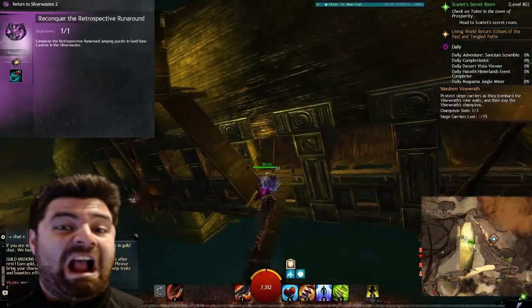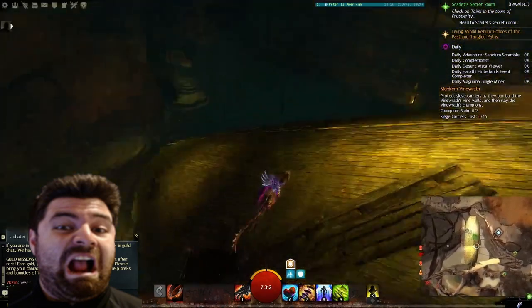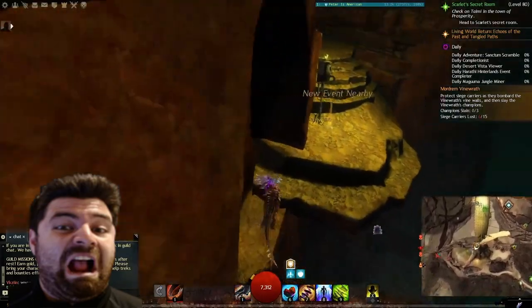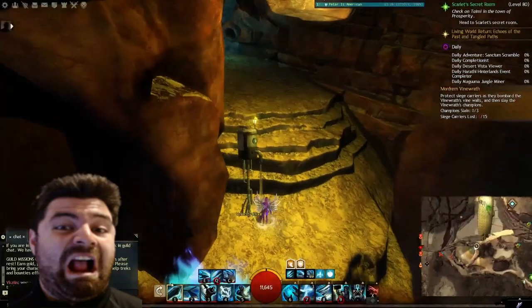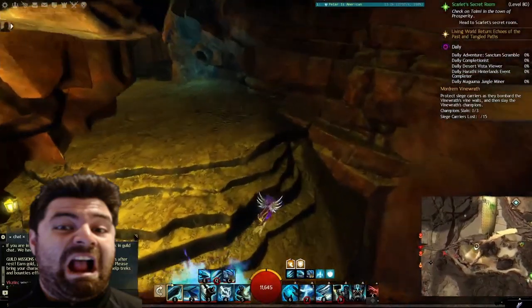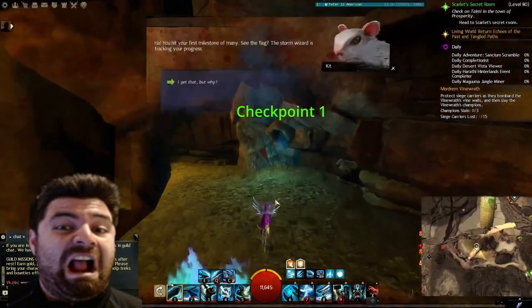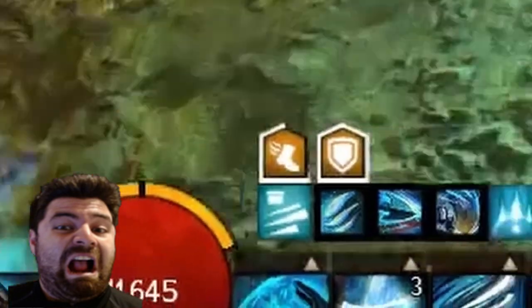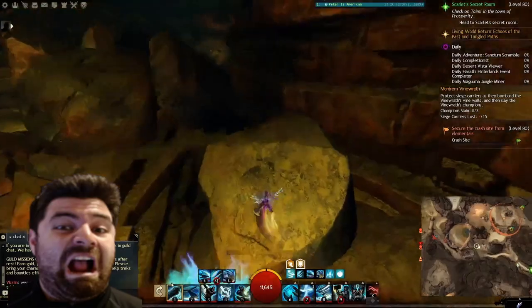Fourth: Reconquer the Retrospective Runaround. Complete the Silver Waste Jumping Puzzle. This jumping puzzle requires you to reach 9 different checkpoints along the way, but thankfully you can use your mounts for this one. While Skyscale makes this incredibly easy, I'm going to showcase this jumping puzzle with only a Raptor for those below the poverty line that don't own a Skyscale. Each checkpoint will have a flag that pops out of a hole to indicate success, and you will have a buff indicating how many checkpoints you've passed. Now sit back and enjoy me yelling directions at you for 5 minutes in double speed.